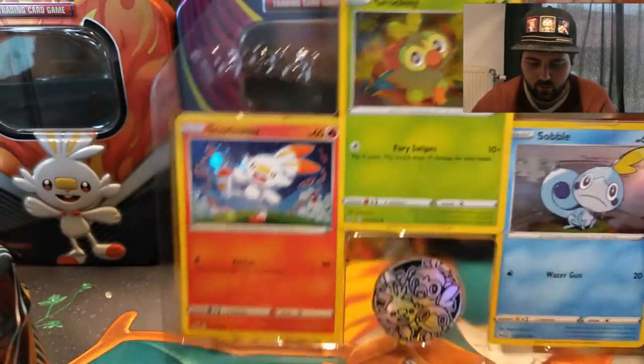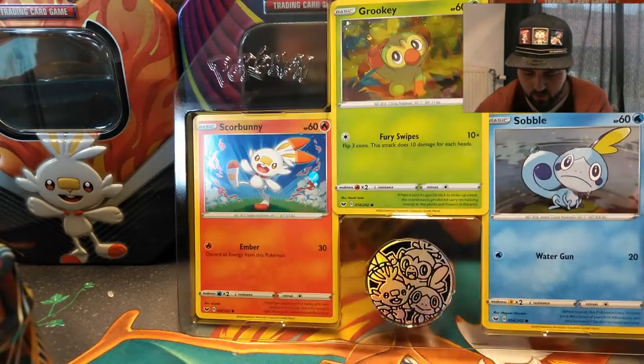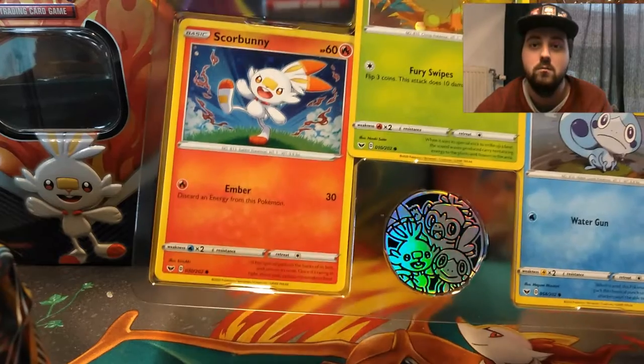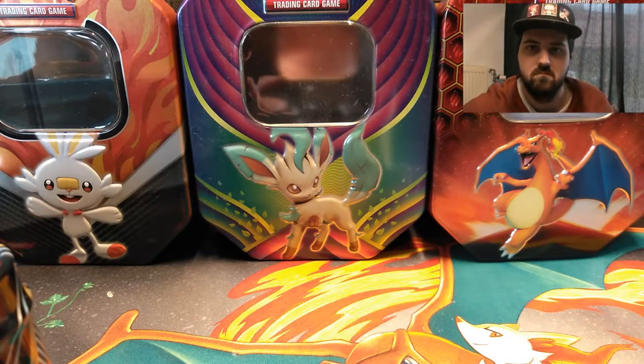So we got the three promo cards: the Scorbunny, the Grookey, and the Sobble, and the Pokécoin. Nice, so we're gonna let that stay in there.